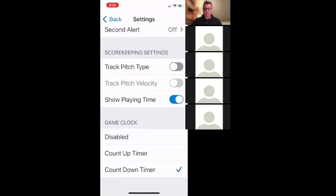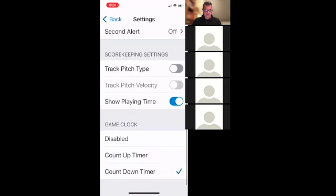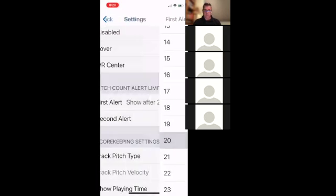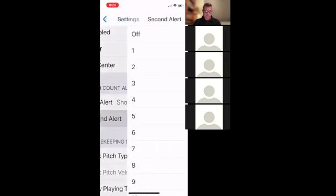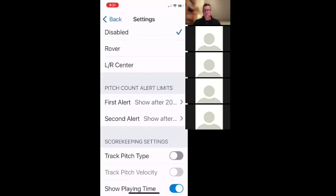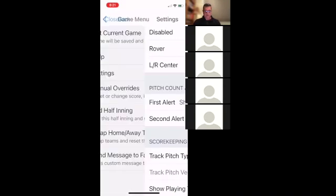I set the countdown timer. Another thing I'm going to do in settings is set pitch count alert limits. I believe you can do this on the main settings page, but if not you can do it here. I usually do it before each game because every game is a little different. Let's say I have a game in a couple days and I want to keep all my pitchers at 50 pitches. I'll start with a 20-pitch limit — a notification when a pitcher reaches 20 pitches — and a second alert at 50. It gives you the ability to be alerted for certain things with pitch counts.